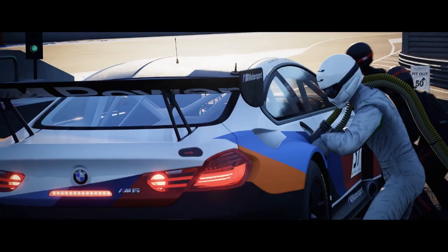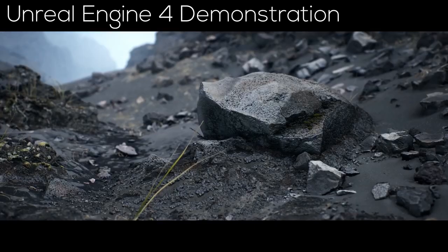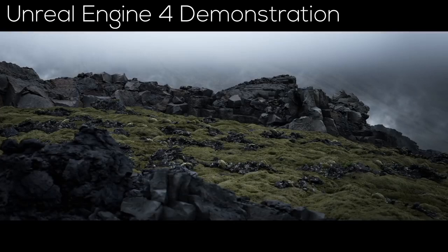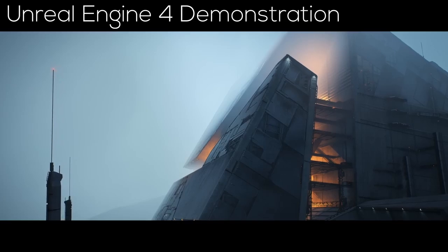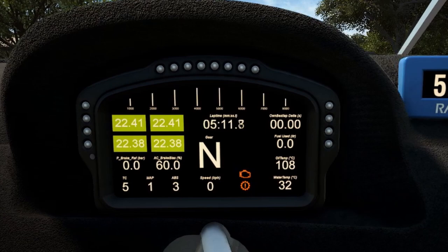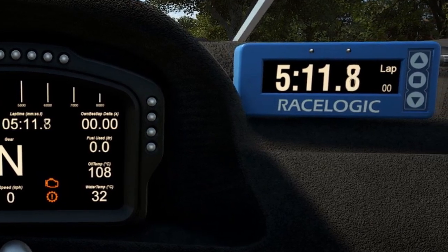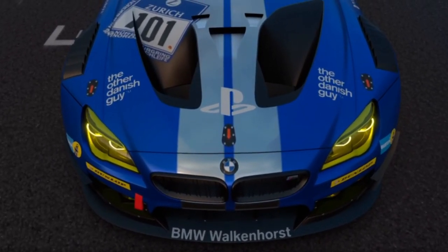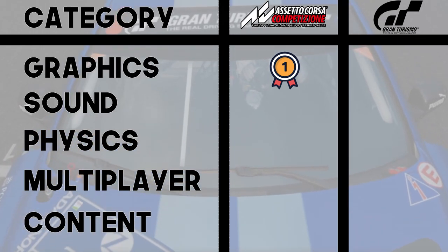For those of you who don't know what this means, photorealistic images are basically images or rather a sequence of images which are rendered by a graphics engine and are almost indistinguishable from their real life counterparts. I think this fact alone says more than enough about the graphical excellence of this game. The developers also did a great job at including several details in the interior and exterior of the cars, especially regarding the gauges and displays. In the end, GT Sport is very pleasing to look at as well as ACC, but with the power of the Unreal Engine, Assetto Corsa Competizione has the edge over GT Sport.